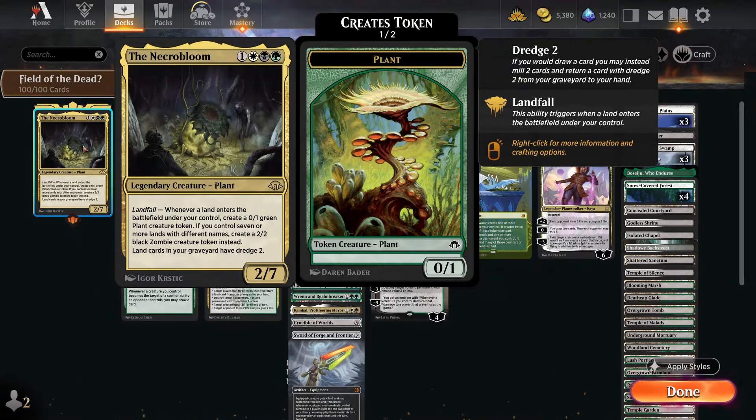Hello, my name is Josh and welcome to a new video. Today we're looking at the Necrobloom, which is one of the new legends from Modern Horizons 3. I think it's possibly one of the best sets to ever grace Arena because it's introducing lots of new cool things. Minus the Eldrazi gods — they're a little bit boring — I prefer the coloured cards that do different things.